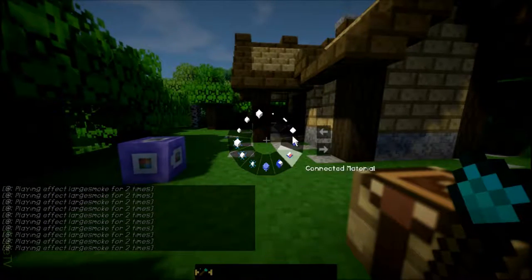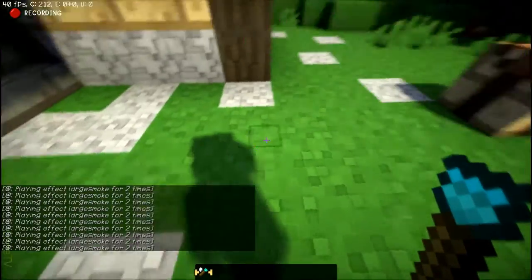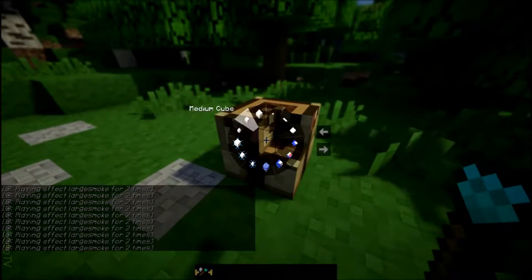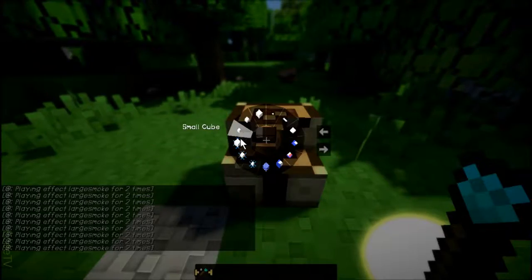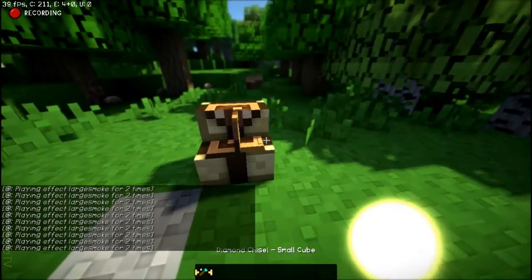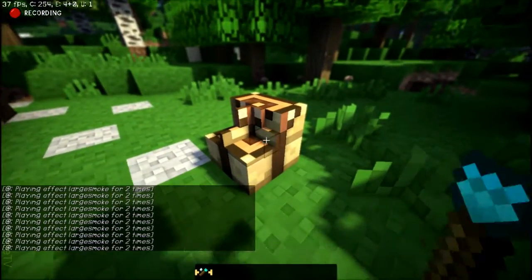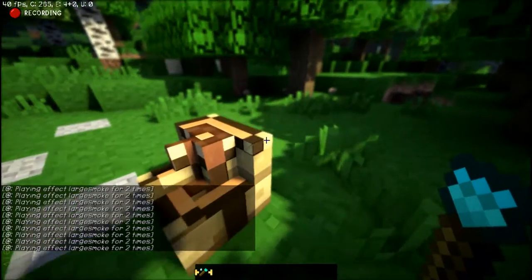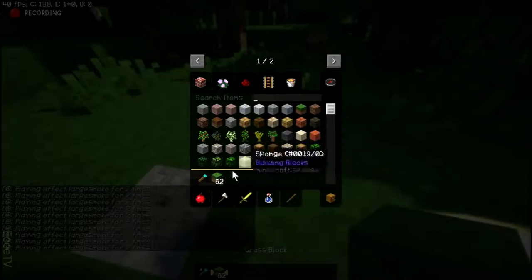So once we press alt, there's this huge menu. We have large cube, so we can basically do whatever we want with this — curve, cover blocks, large cube. Then we can go to medium cube, then small cube, and then half the size of a cube. And let's just do that. Then we can go to a quarter of the size of a cube, cut chunks out of this. Then we can go to an eighth of the size of a cube.